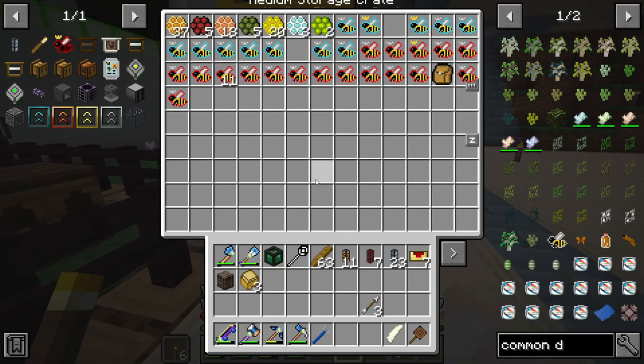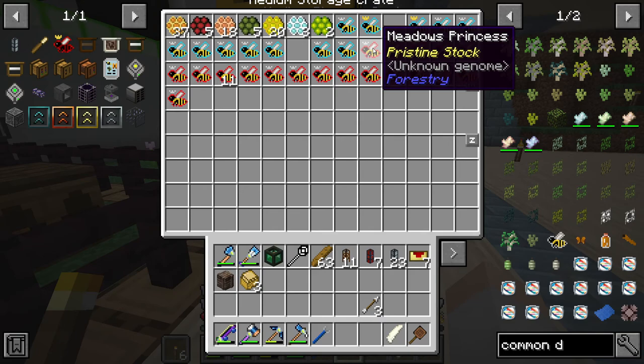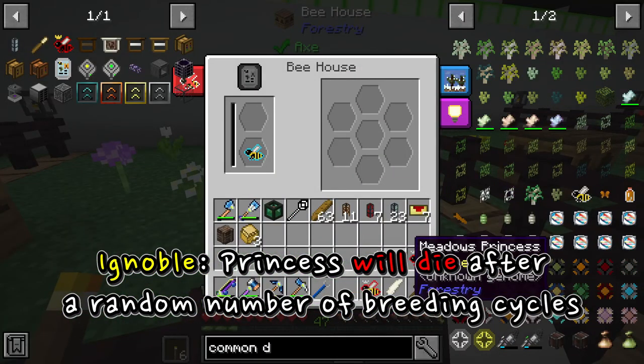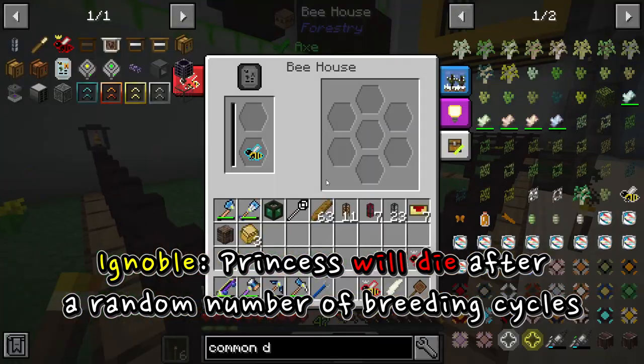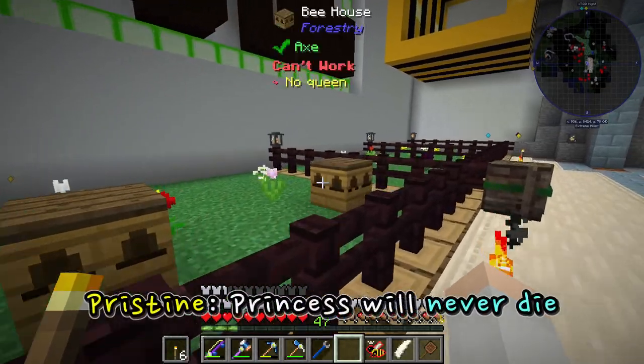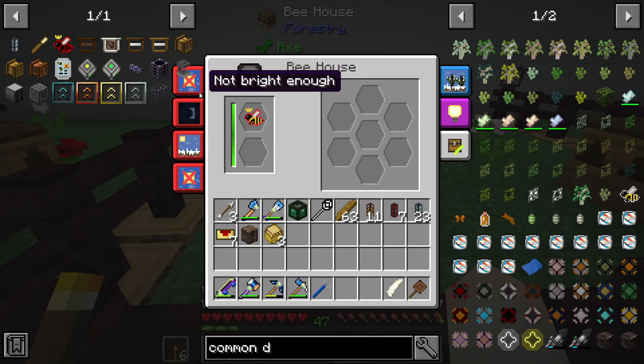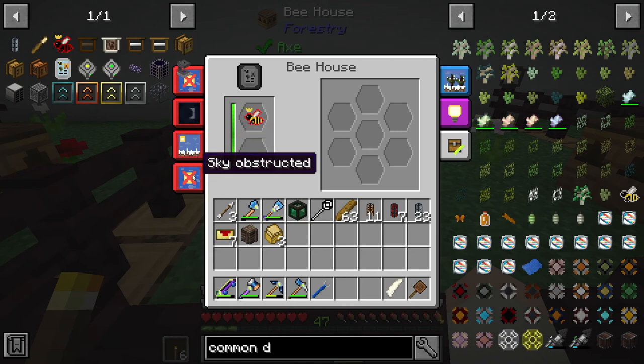For princesses I'll use the meadows. This left side can be ignoble, and over here pristine. Pristine cannot work — it's not bright enough, it's not daytime, it's too cold, and the sky is obstructed.